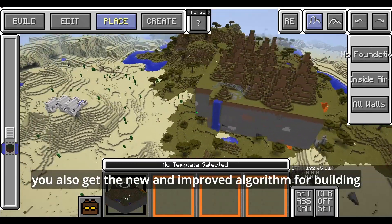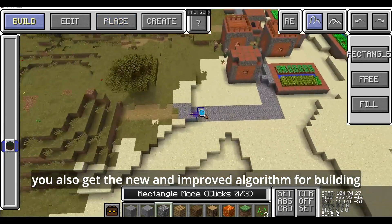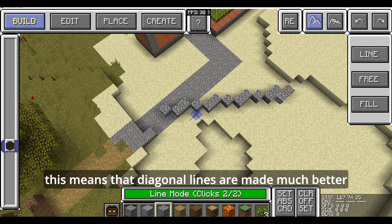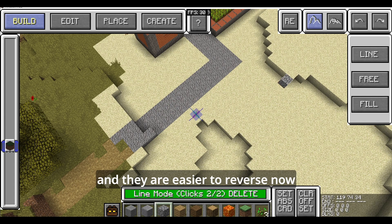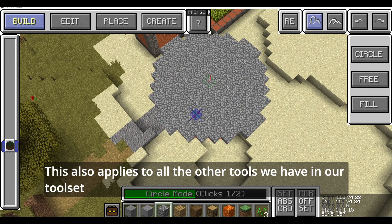You also get the new and improved algorithm for building. This means that diagonal lines are made much better and are much easier to reverse. This also applies to all of the other tools in the toolset, such as circles.